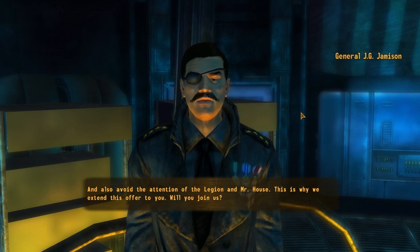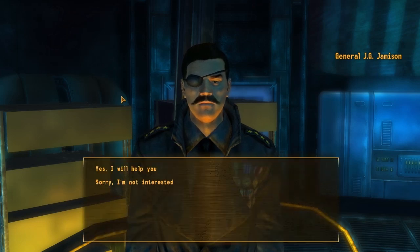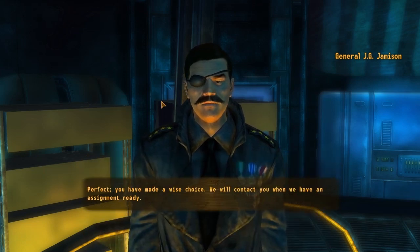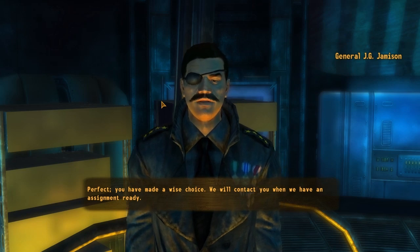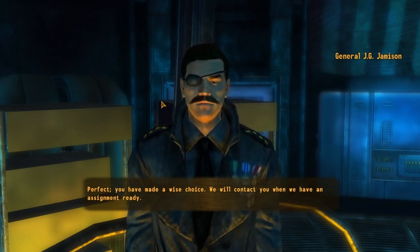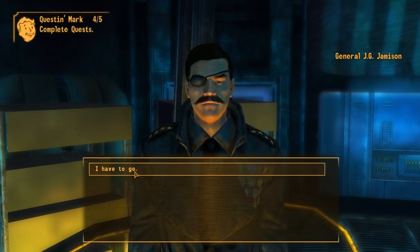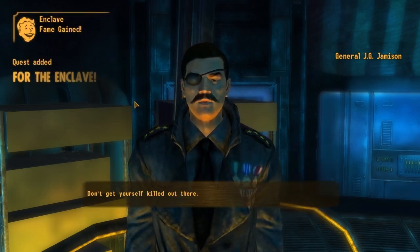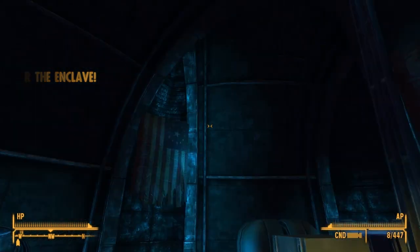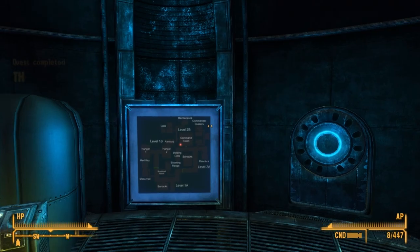The only way we can advance is by recruiting, but with the NCR in the area we can't spend much time in the open without getting their attention, and we must also avoid the Legion and Mr. House. This is why we extend this offer to you — will you join us? Yes, I will help you. You have made a wise choice — we will contact you when we have an assignment ready. Oh, is there Enclave fame? That's awesome, I'm so happy. The Enclave wants you.